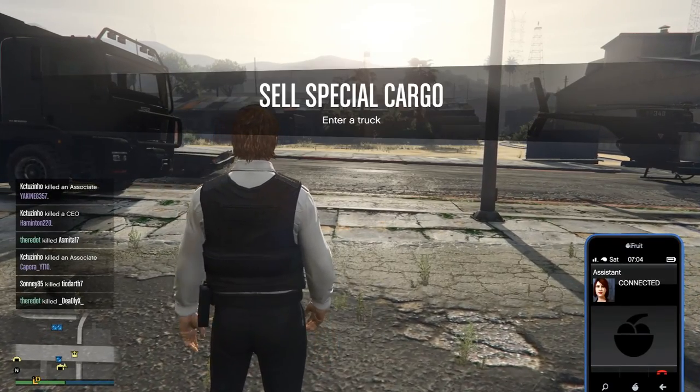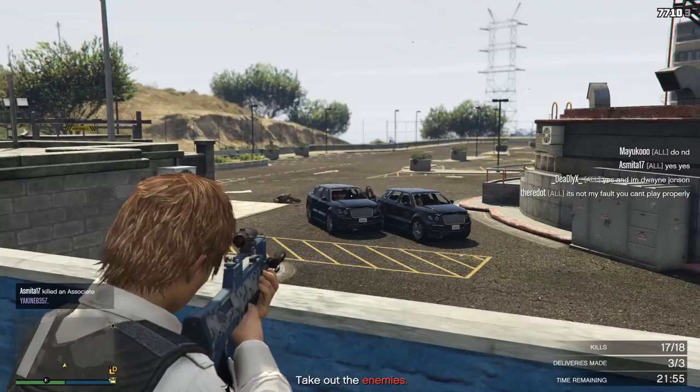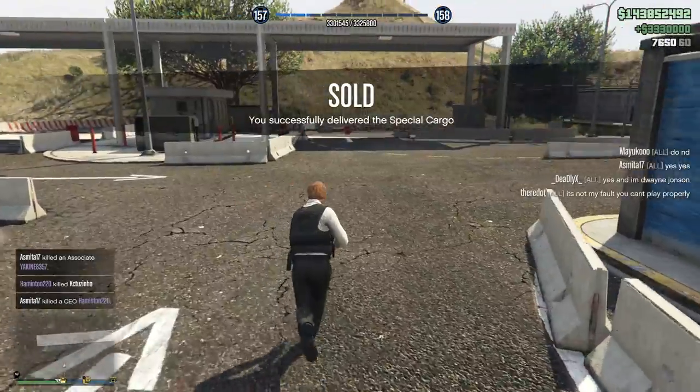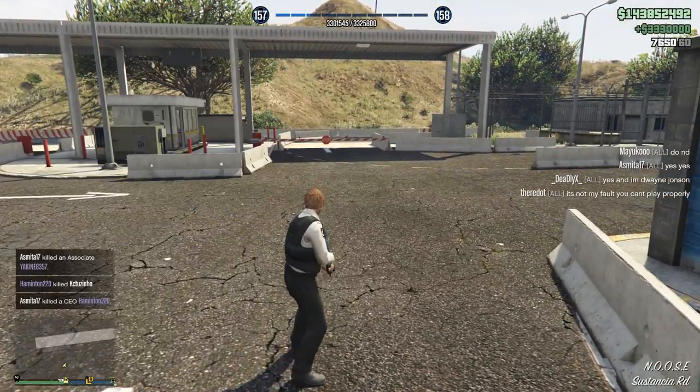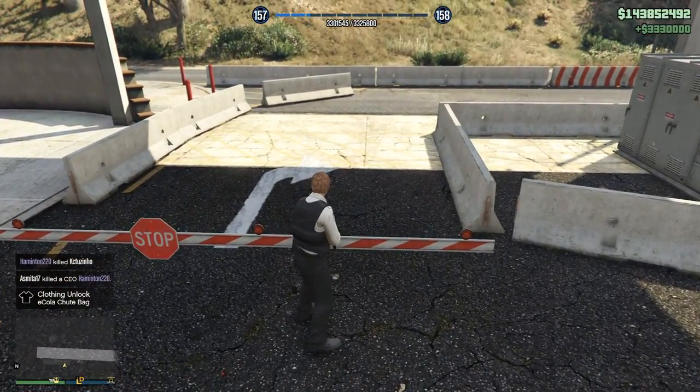So what are we gonna get this time? We have trucks. Alright, this should be fairly simple. Goodbye! And there you go - sold! Successfully delivered the special cargo. 3.3 million dollars added to my bank account, baby!